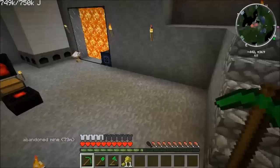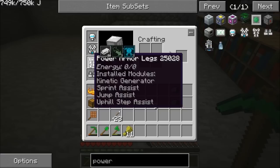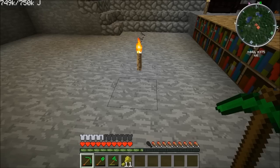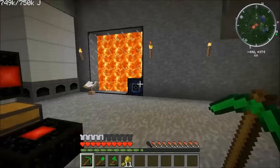Moving around is keeping my suit regenerated. I've got shock absorbers so I can fall from any height, sprint assist, jump assist, uphill step assist, and the kinetic generator. Iron plating, glider and parachute, and iron plating — same as before. But now the armor is all concentrated in the chest, and I think I've got a little bit more armor than I had. Doing it this way seems to have given me a better armor rating.